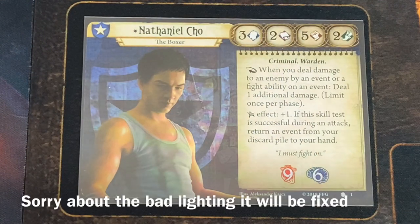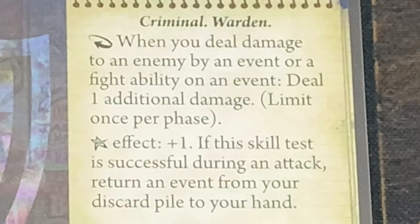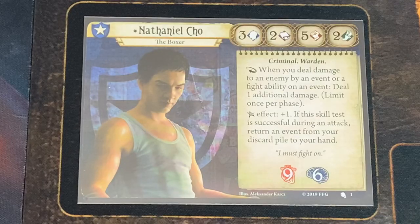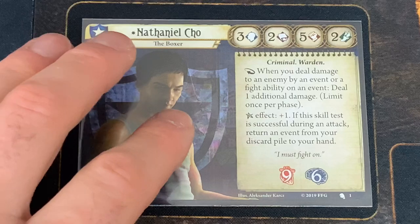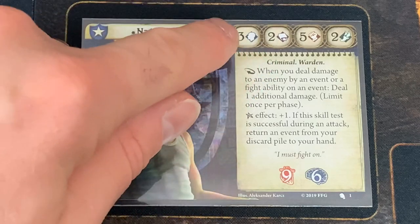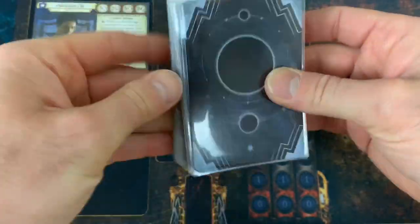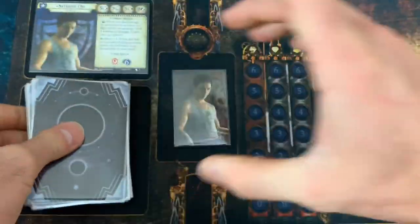Our next investigator I've chosen to use is Nathaniel Cho. He's a boxer, and it says: when you deal damage to an enemy by an event or a fight ability on an event, deal one additional damage. Limit once per phase. If I get the Elder Sign, I get plus one, and if this test is successful during an attack, return an event from your discard pile to your hand. He also says 'I must fight on.' He has nine health and six sanity. He has two intellect, three willpower, five fight, and two agility. He also comes with his own starter deck.